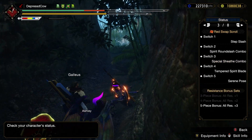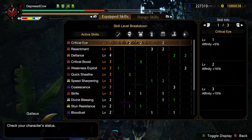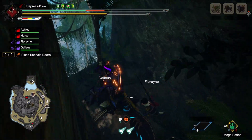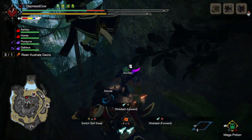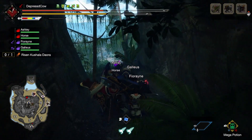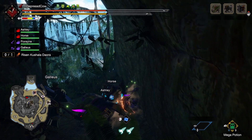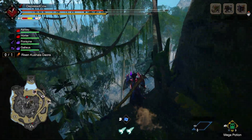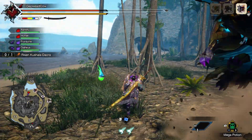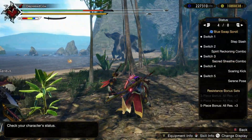Another helpful skill is either Recovery Speed or Recovery Up. Obviously, because when you're in Blue Scroll, your health starts draining pretty quickly. If you've got Recovery Up, you could just use a Mega Potion and regen a very large chunk of your health without having to worry about switching back. I think all of those skills are going to be pretty good.